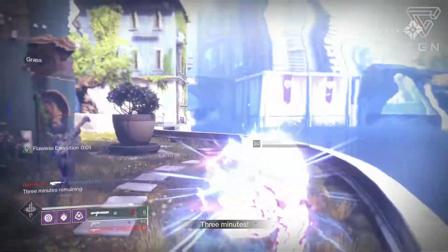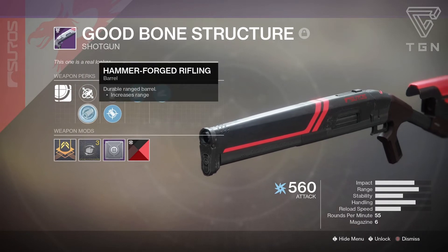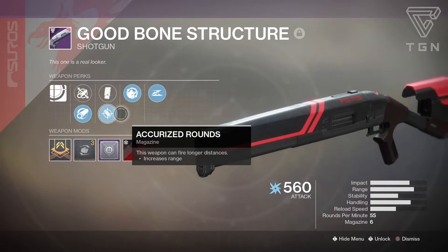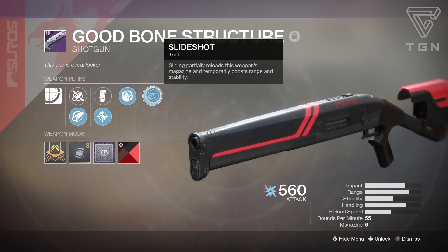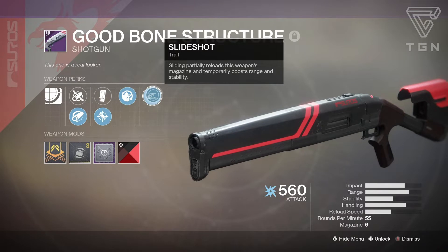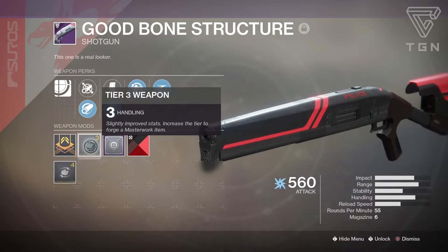For all the clips in this review, here are the perks I had. It comes with Precision Frame, which fires a slug round, and the recoil pattern is more particularly vertical. I had Fluted Barrel and Hammerforged Rifling for increased range, Extended Mag and Accurized Rounds for range, Field Prep for increased ammo reserves and faster reloads when crouched, and Slideshot which partially reloads the magazine and temporarily boosts range and stability. I also have an Icarus mod for mid-air accuracy and a Handling masterwork.